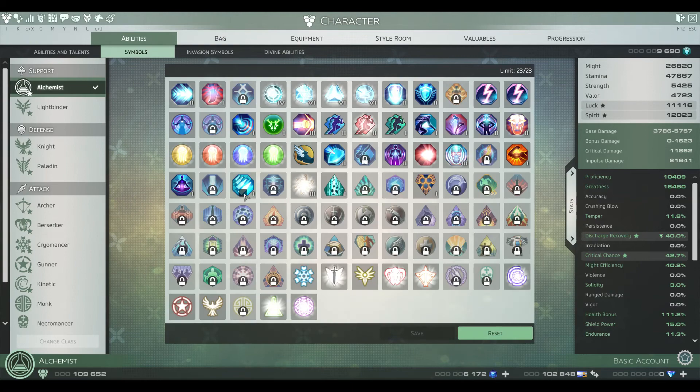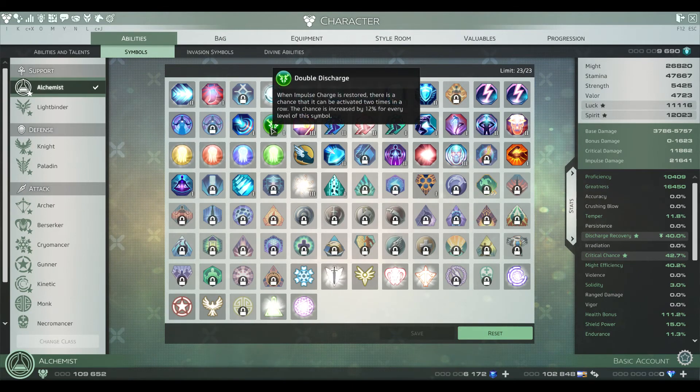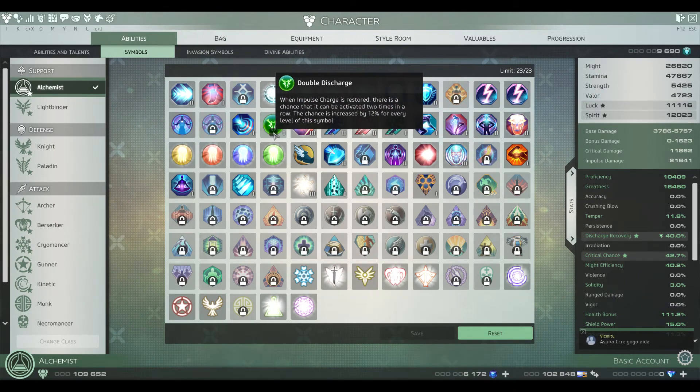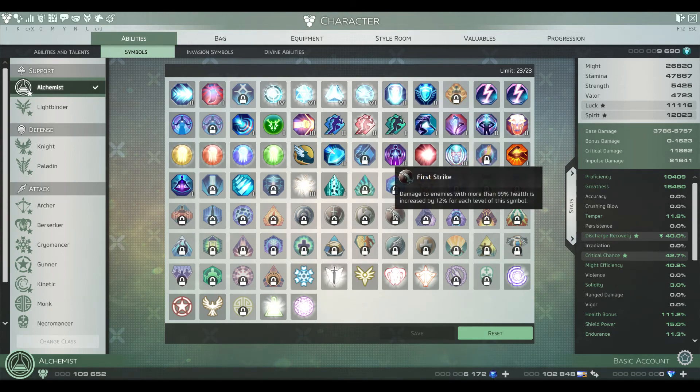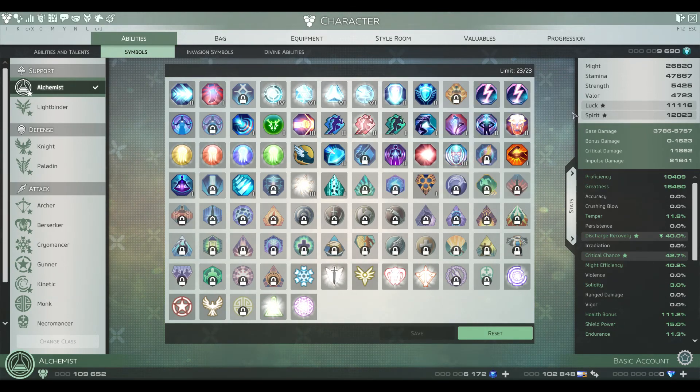Symbols-wise, the only one you really always have to have is Double Discharge — I've only got Tier 1 yet, I need to get the second one. Apart from that, for most content you're fine running DPS symbols. If you're running harder stuff like Distortions or Avatar fights, you'll want more survivability symbols like Balance, Defender's Creed, and all the defensive ones.